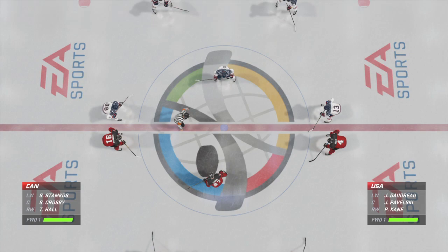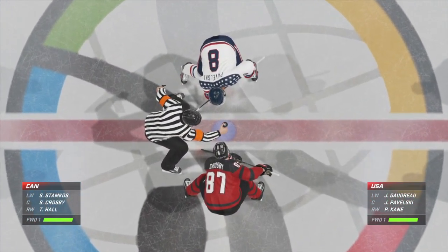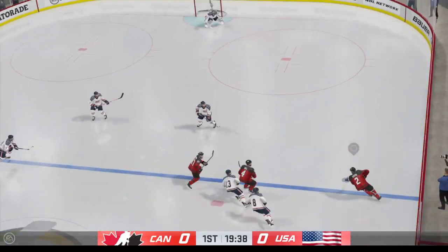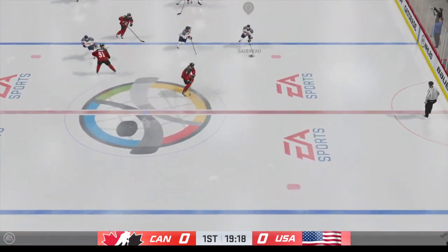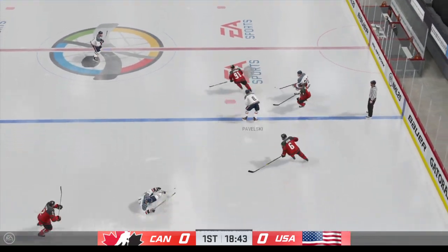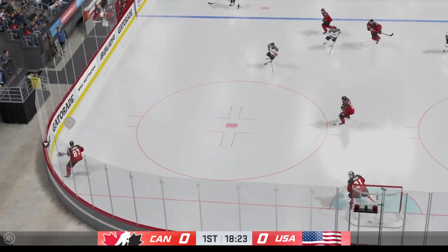Opening faceoff is set to go. Referee Jill Levesque is ready to drop the puck. Puck is dropped and we are underway. This has been one we've been waiting for for a while and it's time to finally see what the payoff is all about. Goudreau's carrying it ahead, and a smart heads-up read to come up with the puck. Intercepts the pass, sent into the offensive zone.